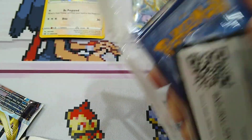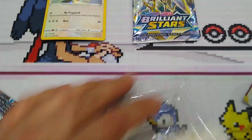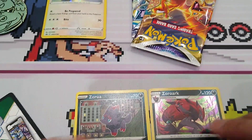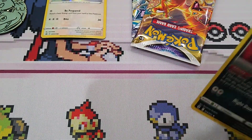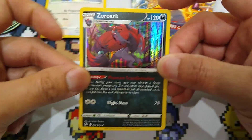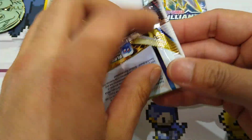This is Zoroark with Zorua. Y'all, we just got so much stuff to open right here on the channel. Venusaur coin. We have Zorua and Zoroark. All right, pack one.